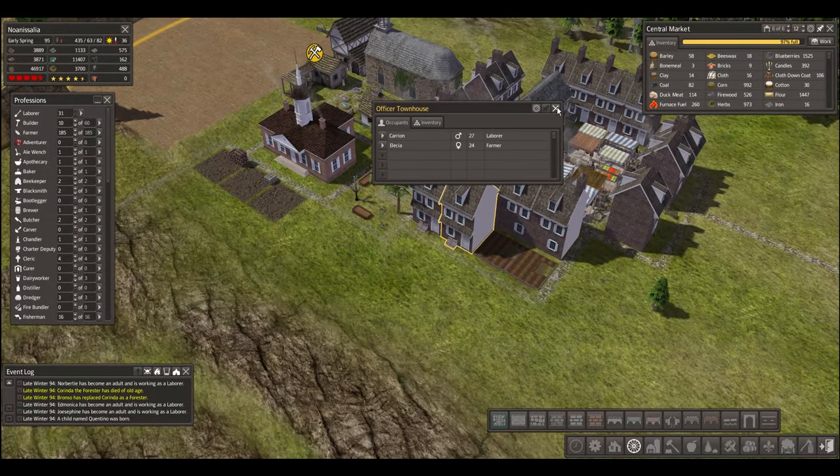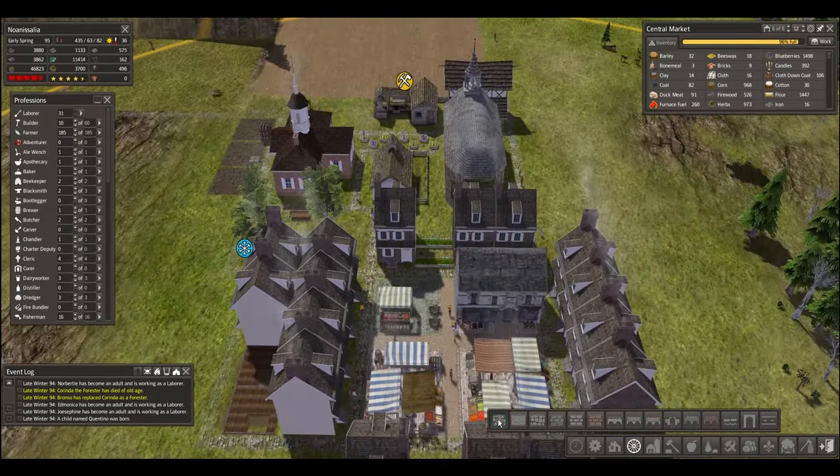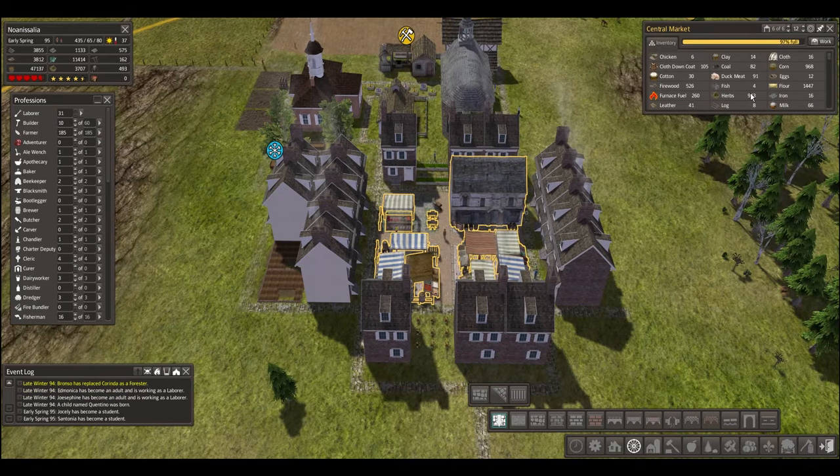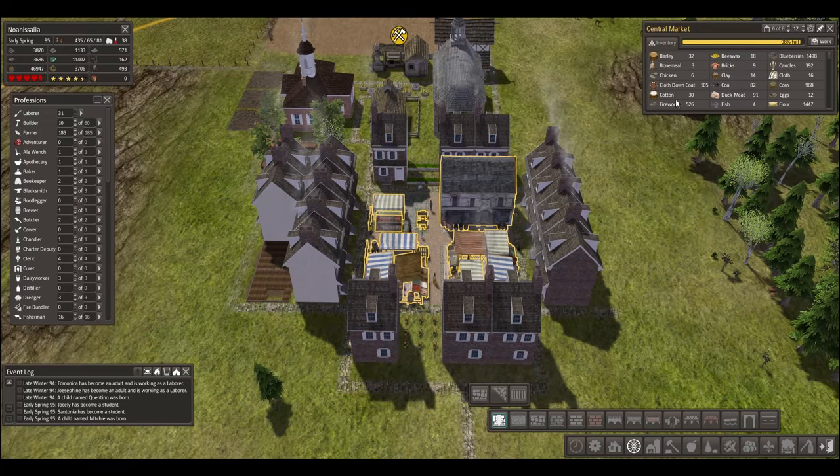This guy doesn't have any firewood — what the hell? Thought we had tons of firewood. We do have it. Just go get some firewood from right over here.